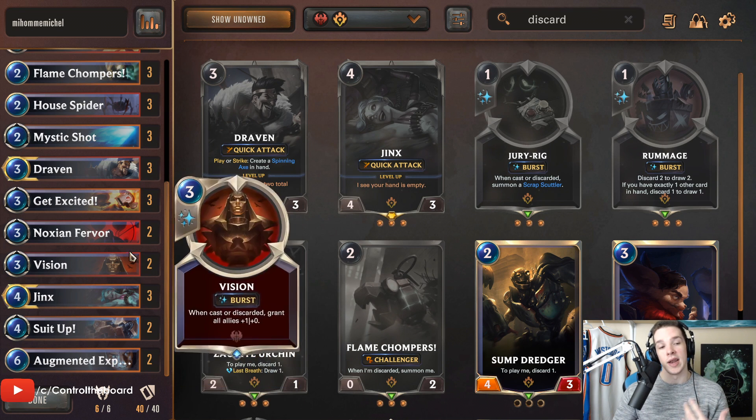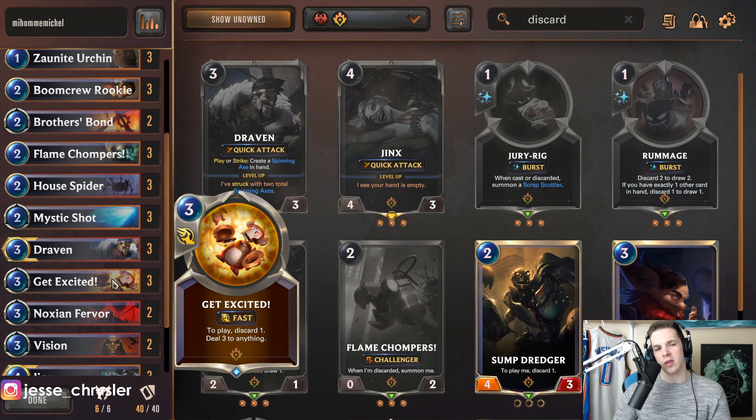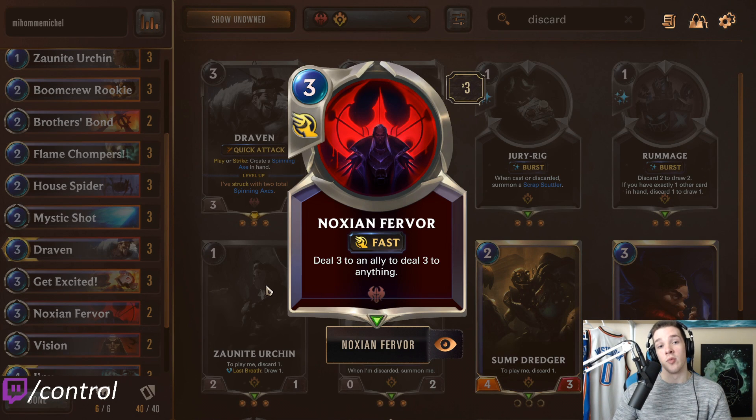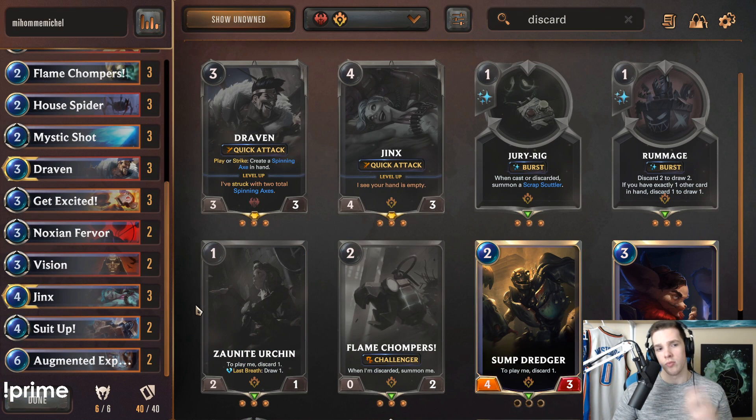Cards like Fervor, Vision, Suit Up, and Experimenter are not cards you want as a three-of — you don't want to see them as often. Other than that, keep your core removal spells: Mystic Shot and Get Excited are very solid cards. You're playing a Piltover and Zaun deck so you're usually going to run at least Mystic Shot and Get Excited. Fervor is also here for removal to play around cards like Grasp — solid as a two-of.